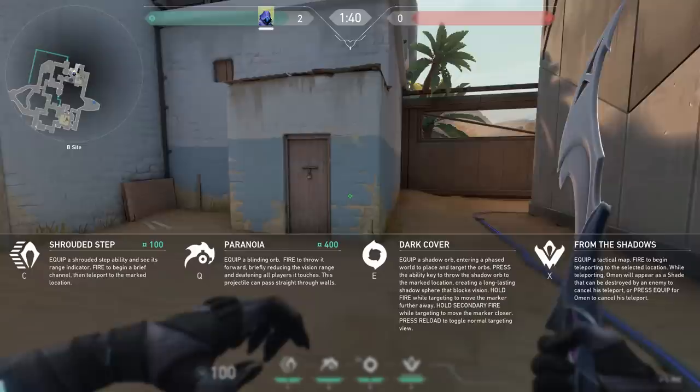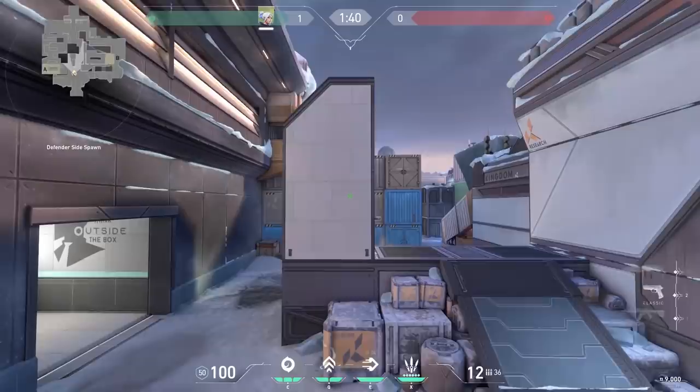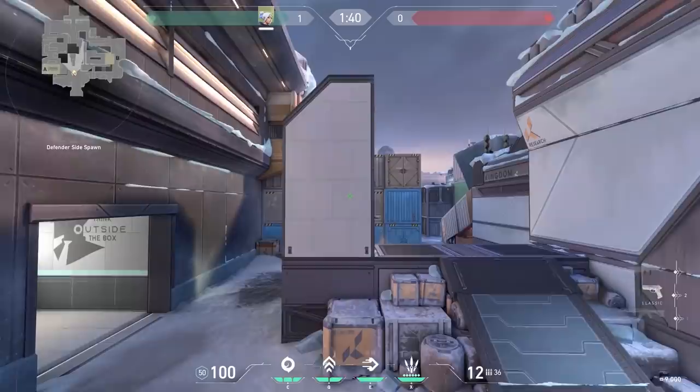If you press F1 with any agent, you get more information about the abilities. You can also do this while spectating teammates. Jett does not get higher if you jump first and then use her updraft. If you look closely at my crosshair, you see that I get higher when I stand still on the ground.